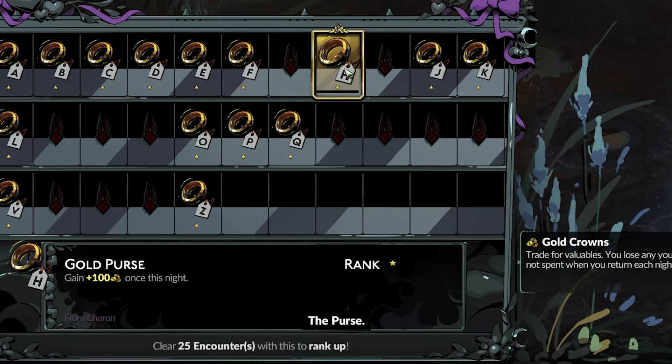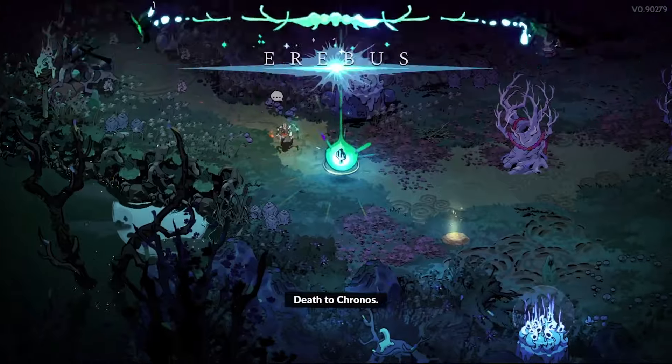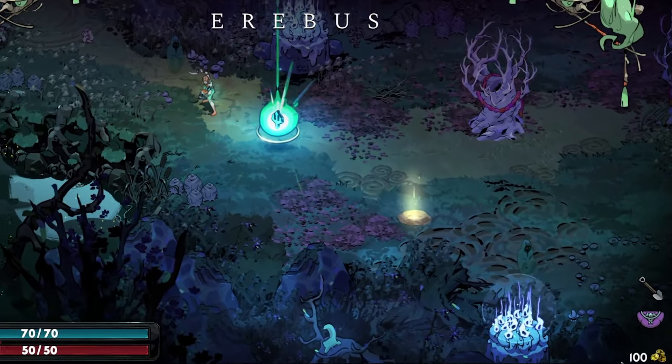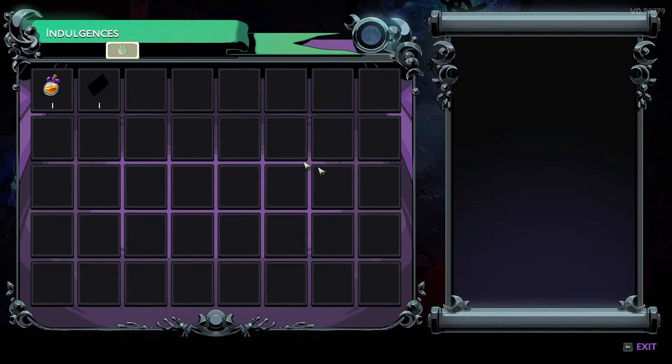The last but not least keepsake we have is the Gold Purse. With the Gold Purse equipped, you can start each run with 100 Golden Crowns, which will allow you to purchase useful items from Sharon early on. This keepsake is given to you by Sharon.